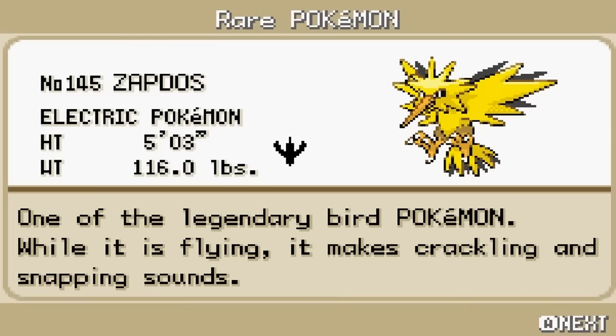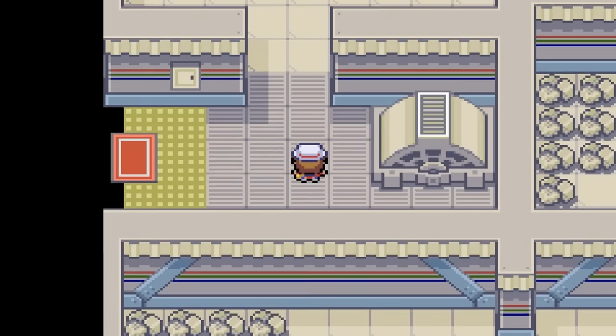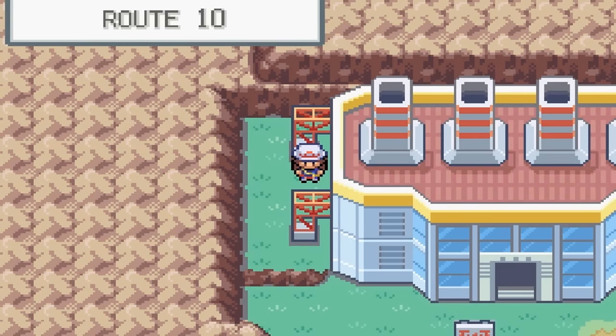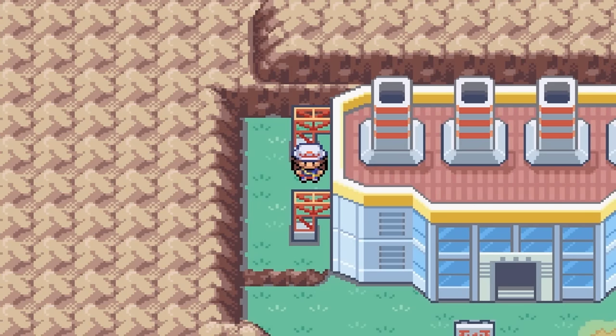That's how you capture Zapdos — it's pretty cool. Good flying type to have this early in the game. You can leave and fly around. Thank you for watching, and make sure you stay tuned for whatever I post next. See you.